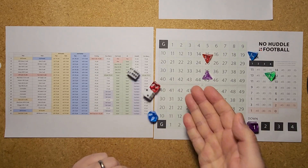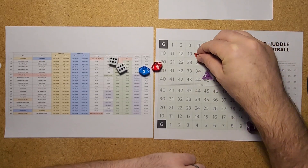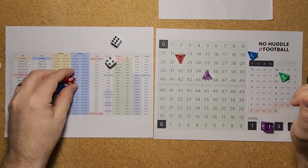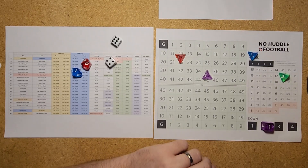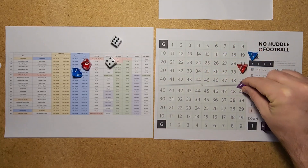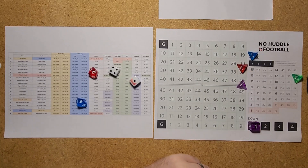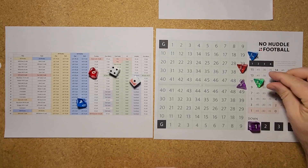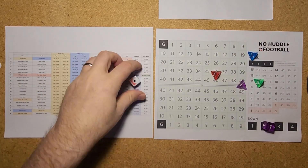Mahomes leads the Chiefs out to the field for their first play. A 35 is a pass and that's a sack — loss of 3 yards, down to the 22. Another pass as Mahomes drops back in the shotgun and delivers a strike to Moore for 17 yards out to the 39 — first down and 10 from their own 39. Another pass play — a short pass to Moore again, good for 7 yards out to the 46. Second down and 3 for Kansas City.